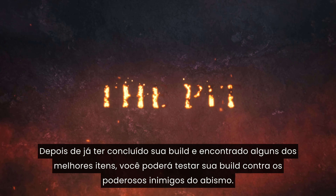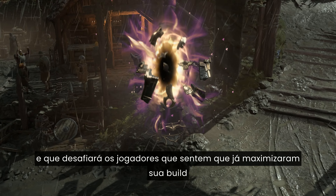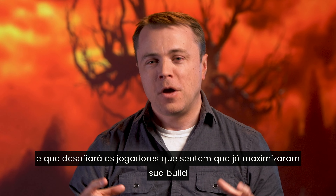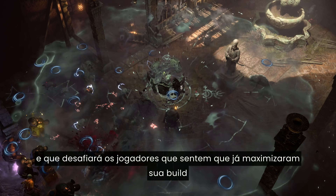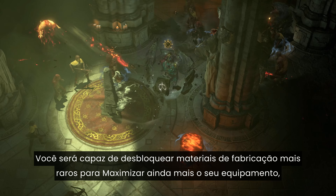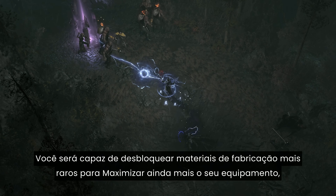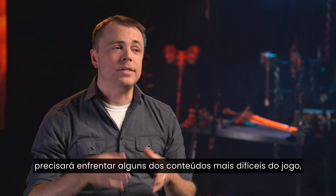We're making a pretty radical change to the Codex of Power this season, based again on feedback coming from our players. Now, every single Legendary in the game will be entered into your Codex of Power so that you can continually imprint the best possible version of that Legendary onto your gear. Going forward, there will no longer be carrying around all of these Aspect Crystals in your inventory — it's all going to be in the Codex of Power.